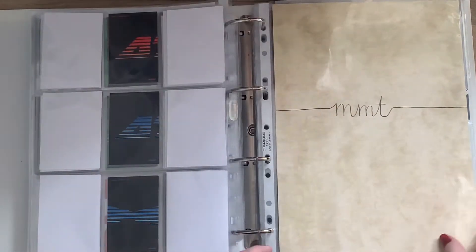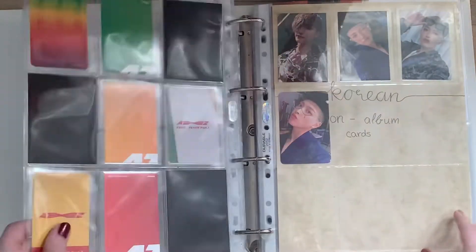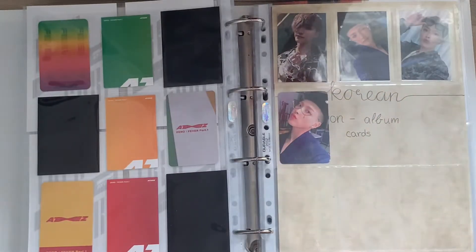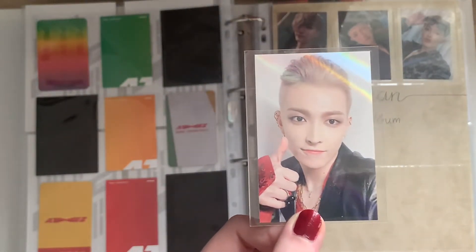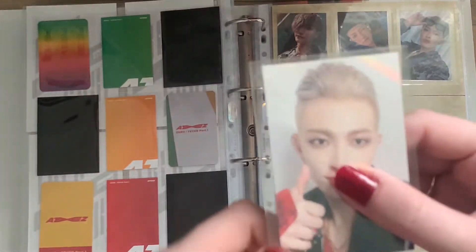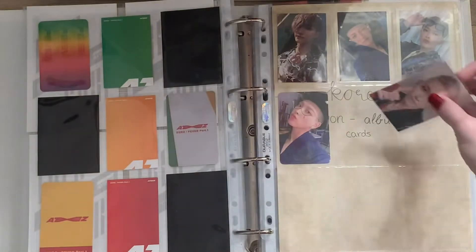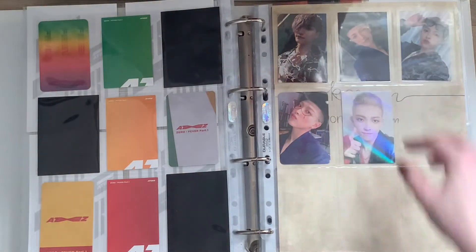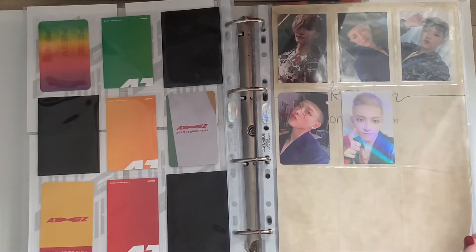Then we can go to pre-orders. They have so many pre-orders. The one I currently have right here is the YGlobal one — or YGGlobal, something like that. This is Hongjoong's — it's a Hello card. It looks super cute. Once I have all of them, I think I joined a group order for all the ones they've released as of now, I will rearrange this so it looks a bit better, but for now I'm just sticking them in the order I get them.